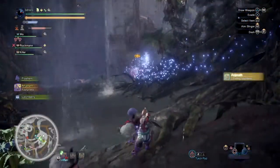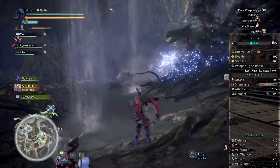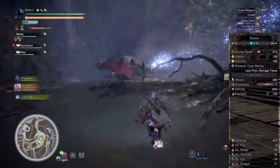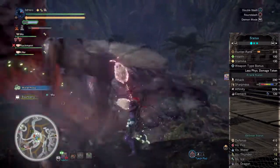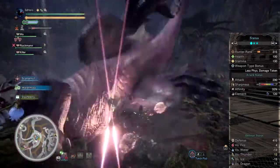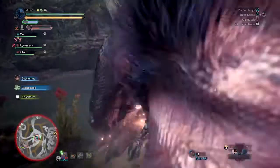Overall, this would net you a total of 290 attack which equals 207 raw, including a power charm and talon, 415 defence including an armour charm and talon, and 85% affinity — which is pretty good and a perfect setup for going up against any monsters weak to sleep.